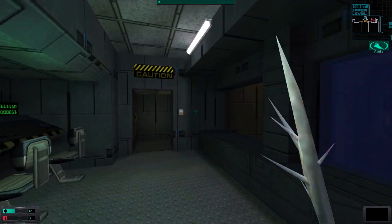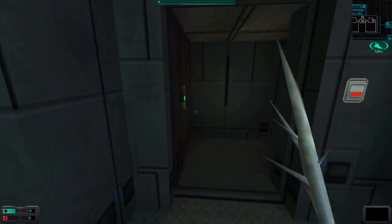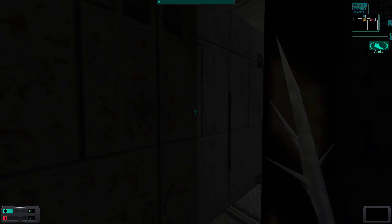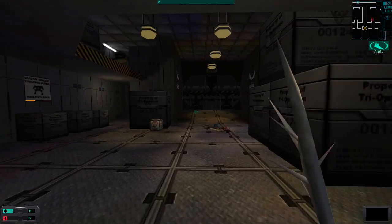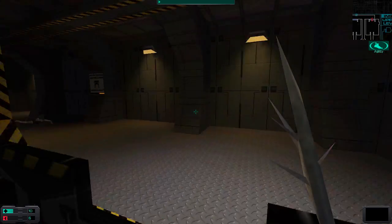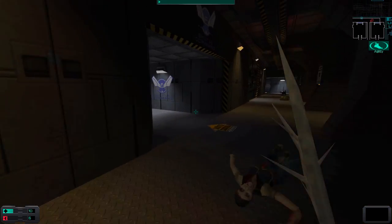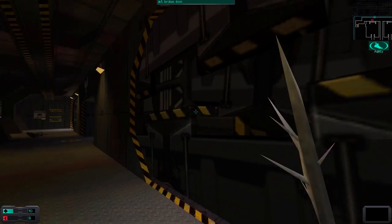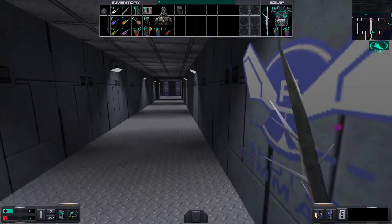I can't go over here, so I have to go back. Probably should stop jumping on these things like a happy little leprechaun or whatever the hell I am. So for the next bay, we go over here - and oh no, it's a broken door, so we can't actually use it. We can't actually go this way.